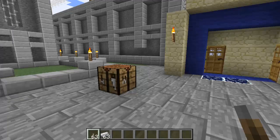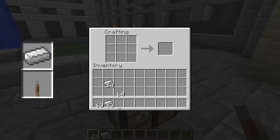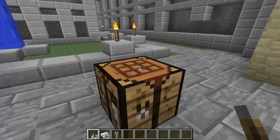This plugin doesn't use any commands, so your players will have to craft their key. Basically, it's just a lever under an iron ingot. The recipe should be on the screen to help you out — it's just an iron ingot on top of a lever, and that should give you the key. This is just an empty key.